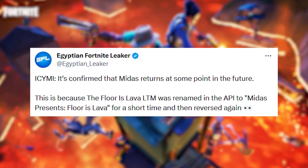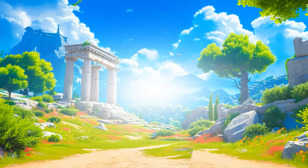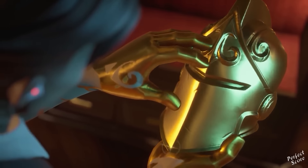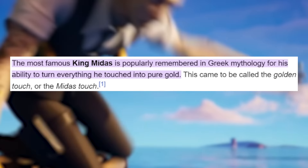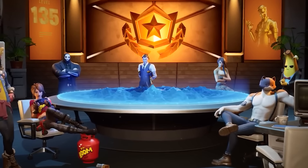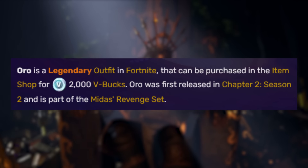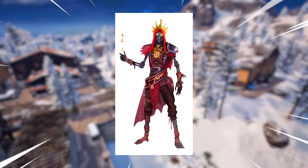New files related to Midas also have attachments to a new Floor is Lava LTM codenamed inside the files. Being that Season 2 has confirmed to be a Greek mythology season, the Midas live event correlates further - King Midas is remembered in Greek mythology for his ability to turn everything he touches into pure gold, the same Midas introduced in Chapter 2 Season 2. Oro, being part of Midas' revenge set, also has a new Epic Games skin survey tied into the Season 2 Battle Pass, most likely having ties into a new storyline character this season.